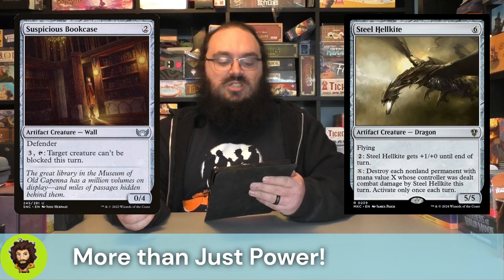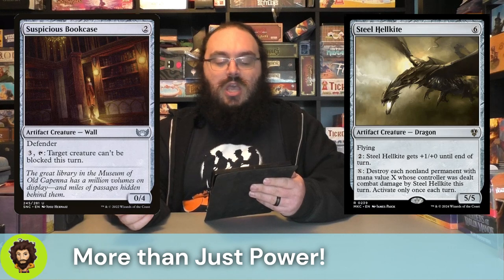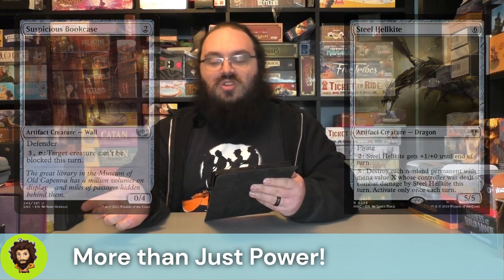We are running Steel Hellkite - a five-five flyer for six. We could pay two to give it plus one, plus one for the turn, which isn't the best return on investment since we have a lot of things that give permanent plus one, plus one for one. We could also pay X to destroy each permanent with mana value X whose controller was dealt damage by it this turn - another activated ability we could steal for Marvin. There's also some evasion through the Suspicious Bookcase, a 0-4 defender for two. We could pay three and tap it to make a creature unblockable for the turn.